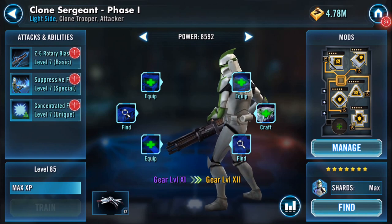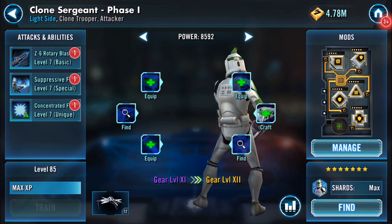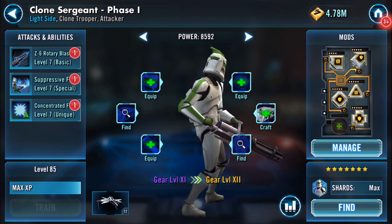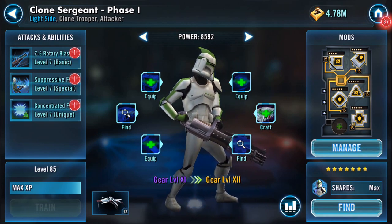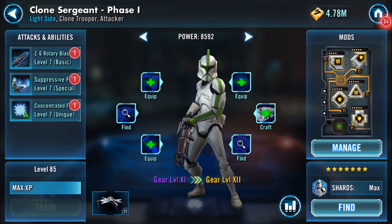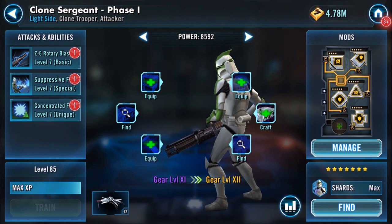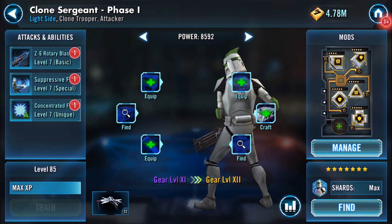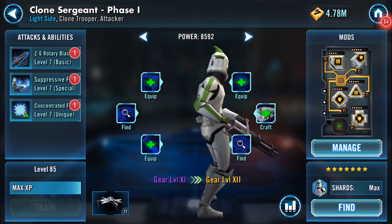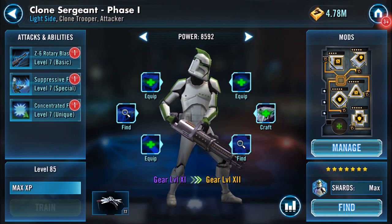That's where I'll leave it for now in regards to him. I hope it was informative in one way or another — if nothing else, the fact that adding gear does impact your ship as well. So that's Clone Sergeant Phase 1, now at gear level 11. Thank you for watching, until next time, bye for now.